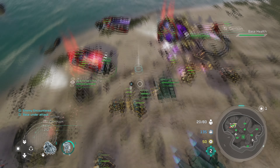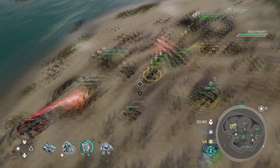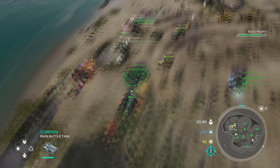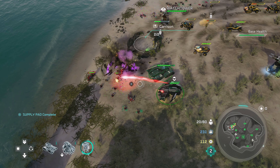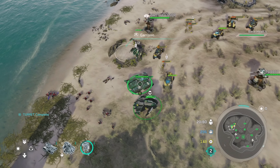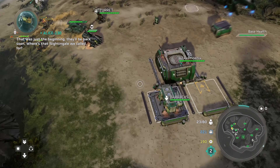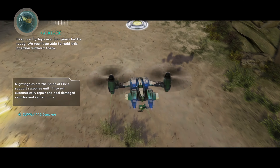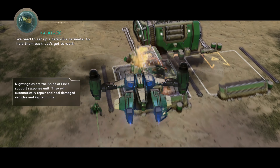Now, everybody over here is going to be focused on taking out any infantry. We're going to make sure that we get that restoration drone upgrade, and we're also going to make sure this Cyclops gets inside of this garrison. The main beachhead — you're going to make sure that you always keep your two marines, two Cyclops, one marine per garrison, as well as a Cyclops. So make sure that there's one in each. Once you're finished with repelling the first wave of attacks, we get the awesome Nightingale, which is going to make this mission so much easier.